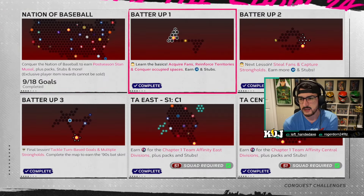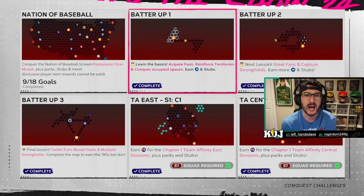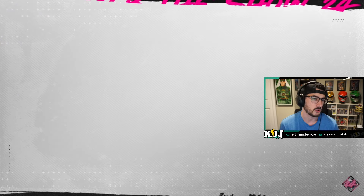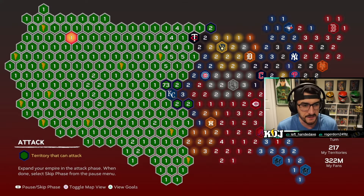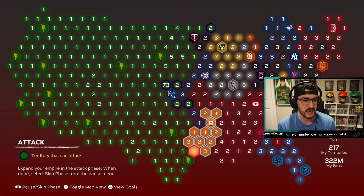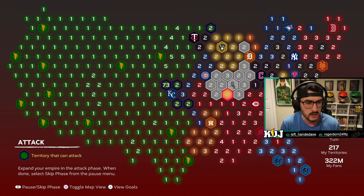Conquest is like a turn-based, Stratego risk-style conquer game. Basically the goal — I'll show you the Nation of Baseball map — is to fill up this entire map. As you can see, I'm about 50% done in terms of territories and about 33% done in terms of teams I have to beat. There are a lot more teams on the East Coast and I've got to clean up the central area a little bit.